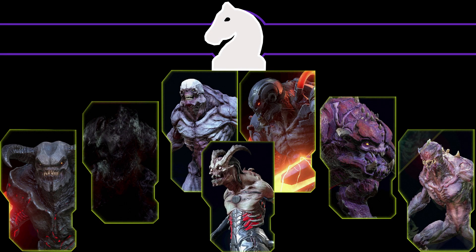The Knights of DOOM Eternal are the up-close and personal demons: the Prowlers, Pinkies, Spectres, Whiplashes, Barons of Hell, Hell Knights and Dread Knights.